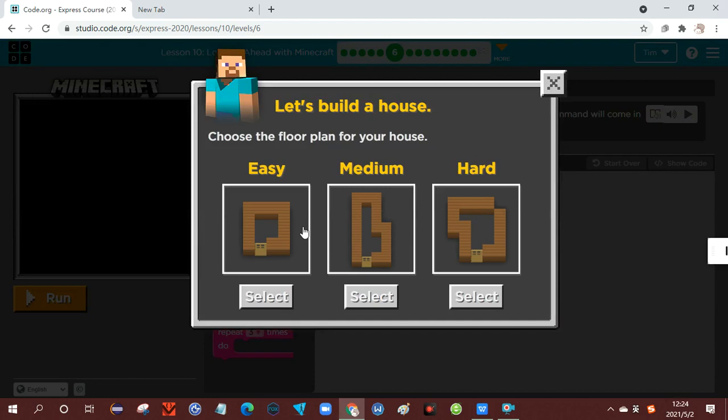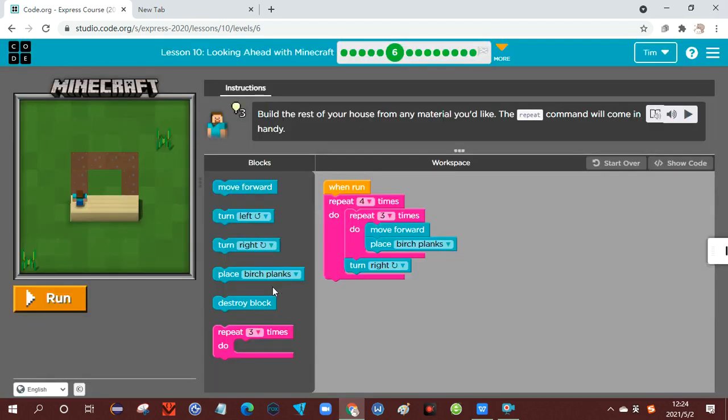I have the code for easy, so I'm going to use the easy code for this at this point. Build the rest of your house from any material you'd like. The repeat command will come in handy.